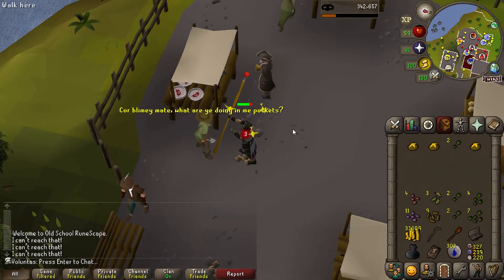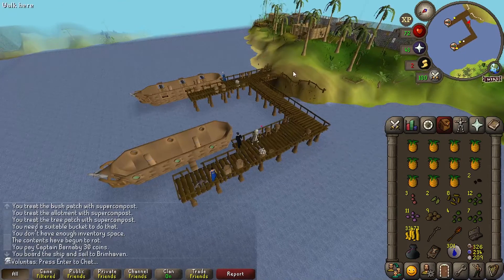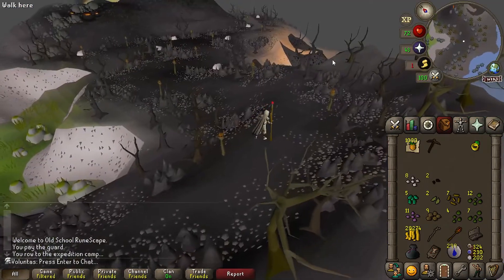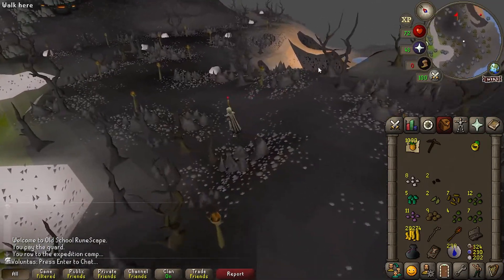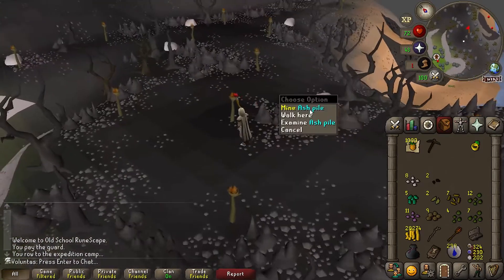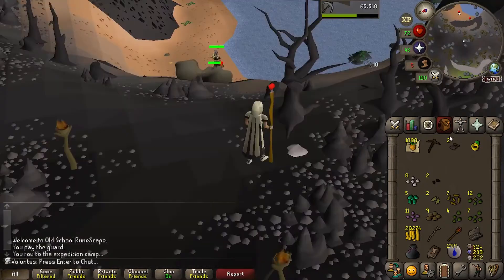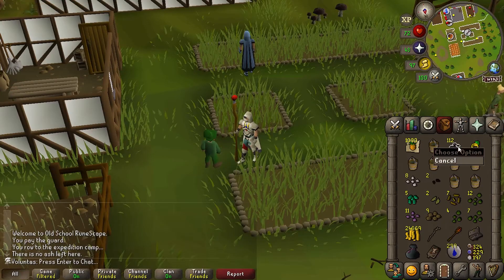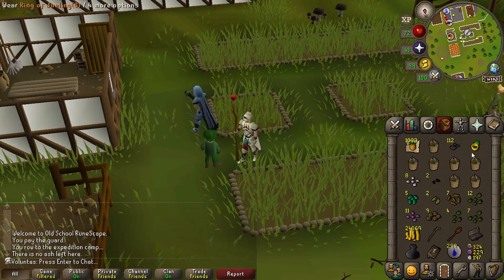I need to buy a lot of pineapples for compost — that's a thousand pineapples. To make super compost into ultra compost, which is a better version, I just need to mine these ash piles to get volcanic ash, which stacks luckily. And now I just use the ash on the compost.